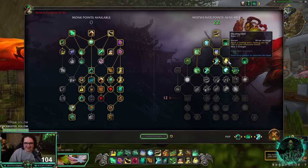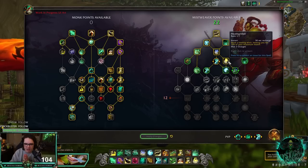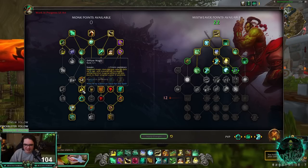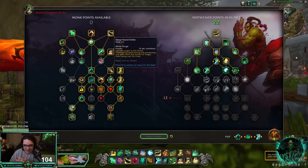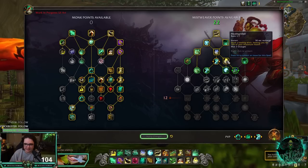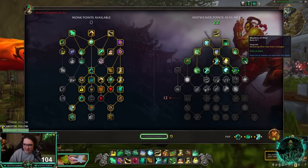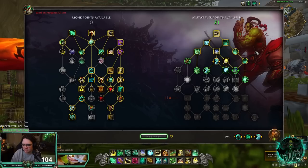This is why I think we're going to get nerfed — we have Escape from Reality, Diffuse Magic, Dampen Harm, Fortifying Brew, a kick, Disable, and now Healing Elixirs. We're just going to be unkillable, which is unreal. Then Mastery of Mist gives Renewing Mist two charges — obviously a no-brainer.